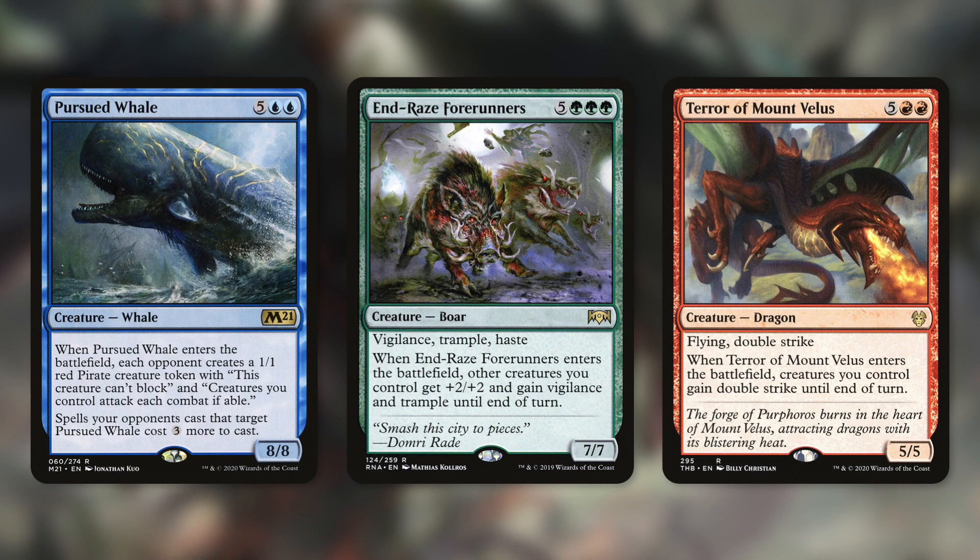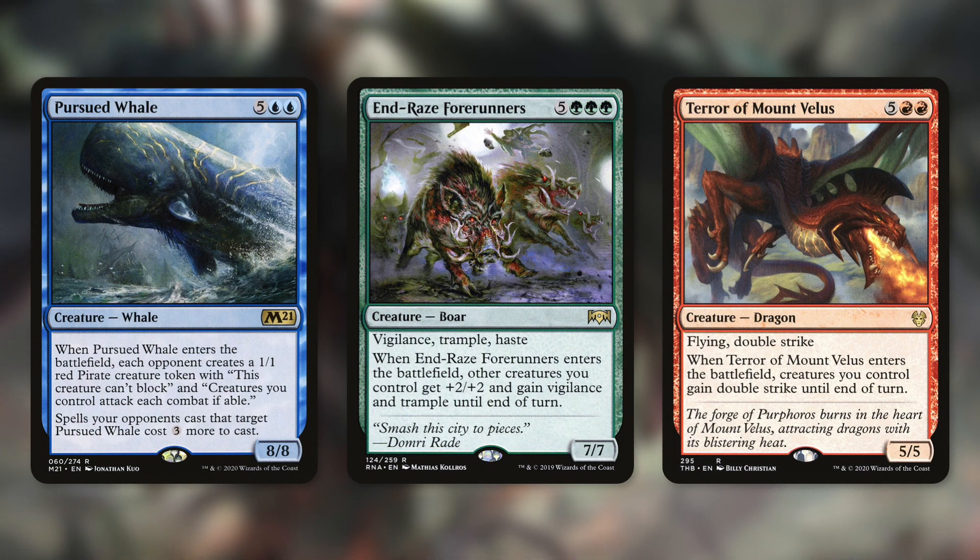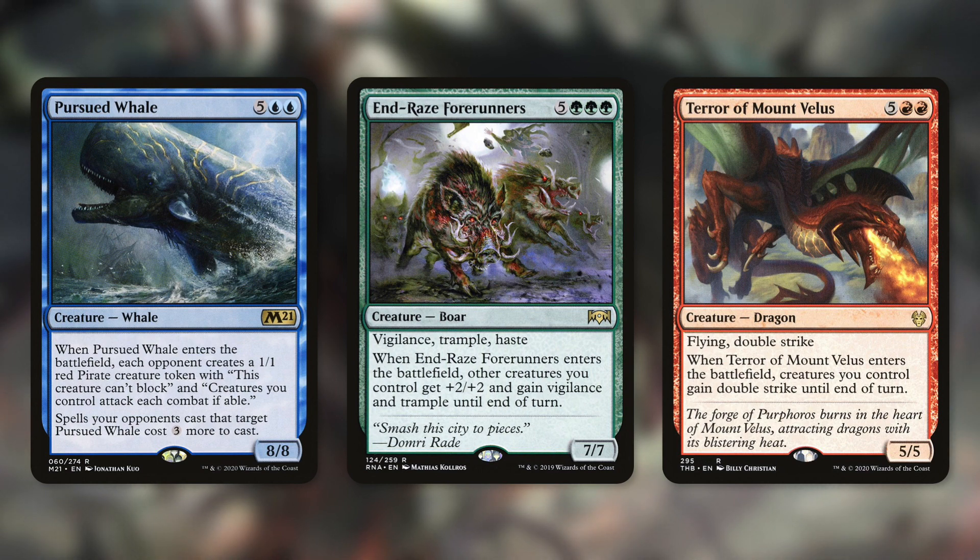Let's talk about giving our opponents tokens with something like Pursued Whale. When it enters the battlefield, each opponent creates a 1/1 red pirate creature token with 'this creature can't block' and 'creatures you control attack each combat if able.' Spells your opponents cast that target Pursued Whale cost three more to cast. So basically, if we keep making tokens of this, our opponents are going to be forced to keep attacking. And again, this deck is running a ton of big creatures, so opponents are probably not going to be attacking into us — they're going to have to swing at each other unless they want to lose their army.